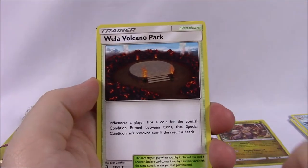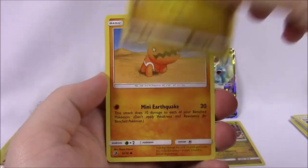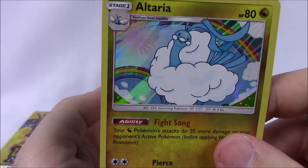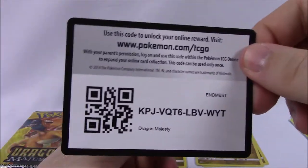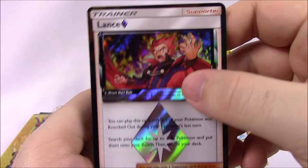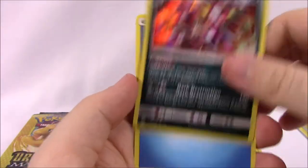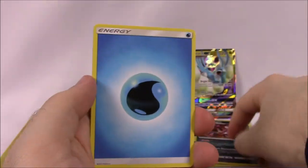Then we got Grass Energy, Heatmor, Wela Volcano Park, Switch Raft, and the code. Next pack: Torchic, Charmander, Dratini, Trapinch, Wooper, Bagon reverse holo, and a regular Altaria as the rare — it is a holo by the way, with rainbows in the background that looks super cool. That is an awesome rare card. Then: Steel Energy, Dragonair, Dragon Talon trainer, Turtonator, and the code. Next pack: Horsea, Torchic, Wooper, Swablu, Salazzle, and a Lance Prism Star trainer card — pretty cool we got another prism star! Lance is in the card and it looks really cool. Our rare is a Hydreigon — hollow rare, which looks pretty cool. Then Water Energy, Combusken, Salazzle, Quagsire, and the code.